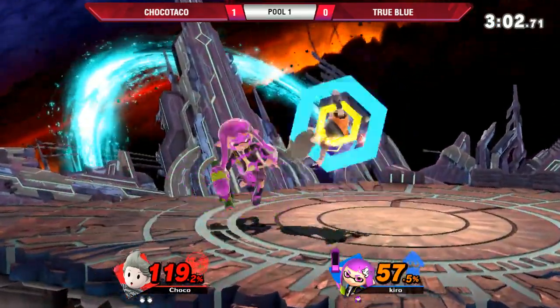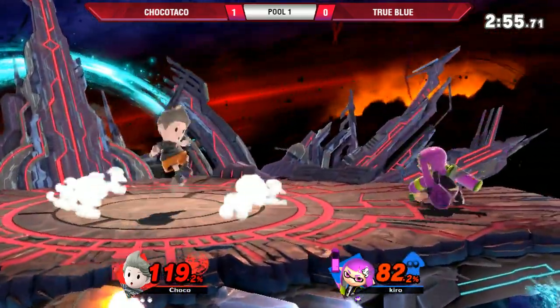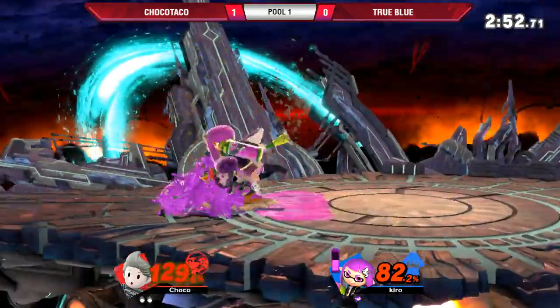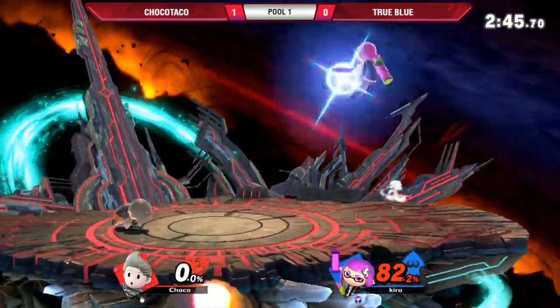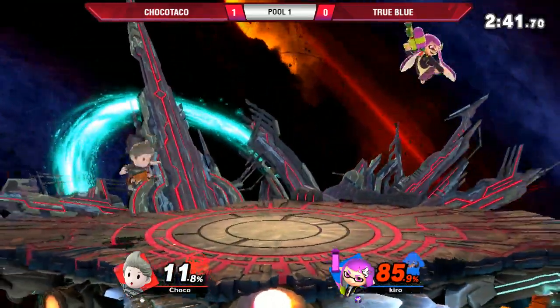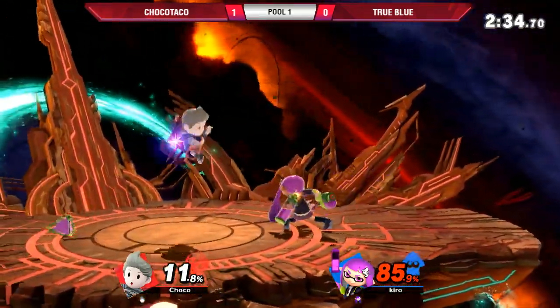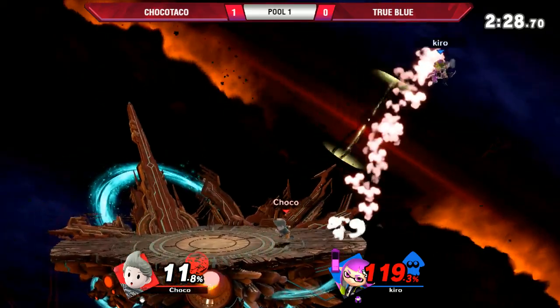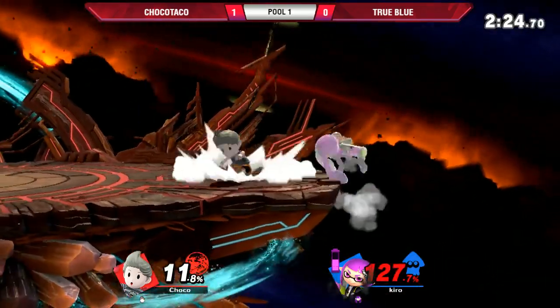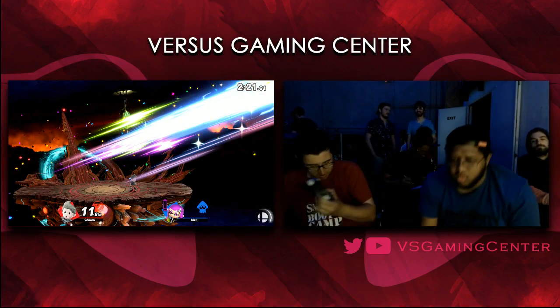Chaco looking for a jump read. Forward air — boom, damage, off stage. Never count out Inkling — Inkling can rack up damage pretty quickly. 85, 105 — very close. That would have been very nice as a spike. Let's see if Lucas can pull this win. That bow there — that's going to do it. Chaco 2-0 over True Blue. Not completely dominated, but Lucas played.